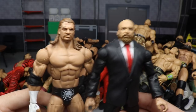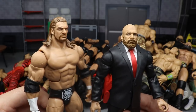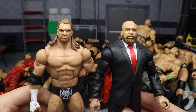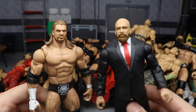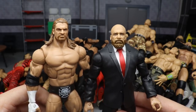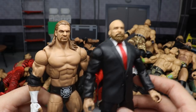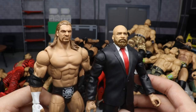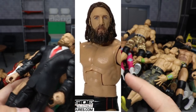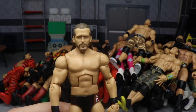For Triple H, I wanted to show two eras. The first is a battle pack — I believe it's with Brock Lesnar from around 2012-2014 — and it's one of my favorites. The other is the Elite 60 Triple H, which I put on an old Daniel Bryan Triple H Battle Pack body. It looks great with the beard. We're also getting a brand-new Elite 73 Triple H which may take the cake, but we haven't seen that one yet.